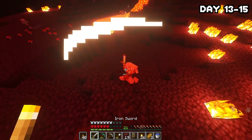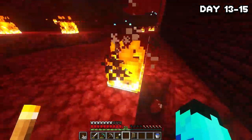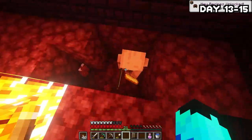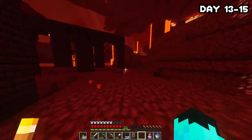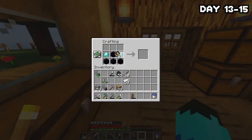After some gold mining and a piglin attack, it was finally time to begin trading. I took most things they offered but was especially looking for leather or ender pearls. After trading with around 30 gold, I ended up with seven pearls, a potion of fire resistance, and 10 leather. I decided that would do, since I was sick of the nether, so I headed home, stored my stuff, and made an enchantment table.